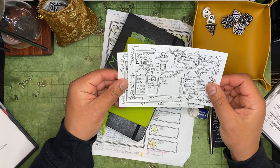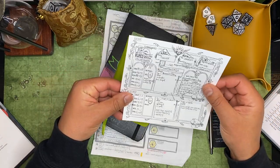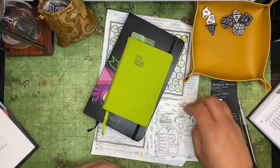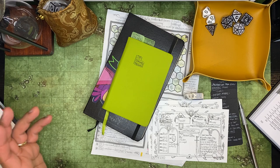Both of them have fairly mediocre hit points to start. However, Morgan has an AC of 15, which is pretty nice. Let's get into what I want to start now — kind of setting the tone for where our characters are.